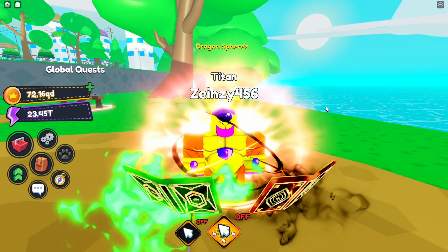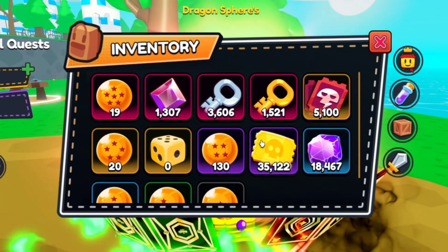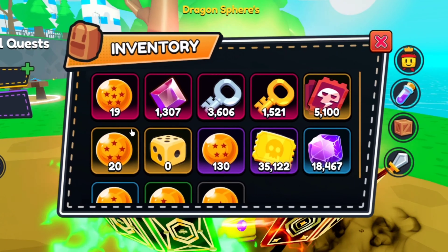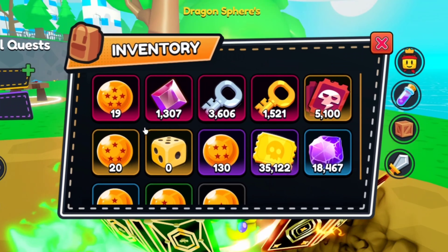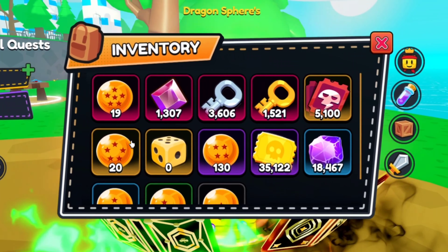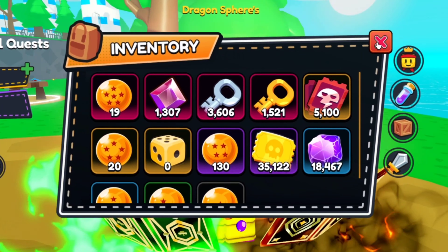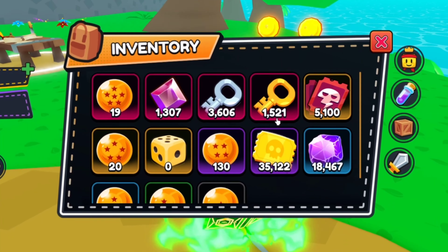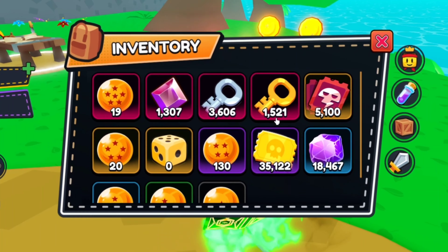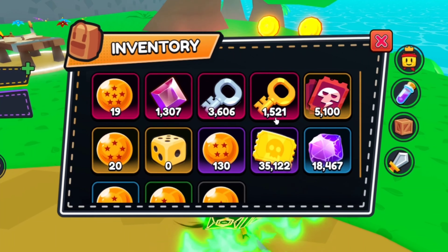Alright guys, I'm back again. Let's see what we have gotten this time. We got only 3 mythical dragon balls — what the heck? But surprisingly we got 8 legendary dragon balls. I guess this is getting worse and worse each time. At this point I don't think 1500 golden keys will be enough to get a full team of shiny golden freezer.